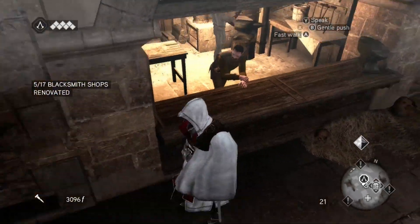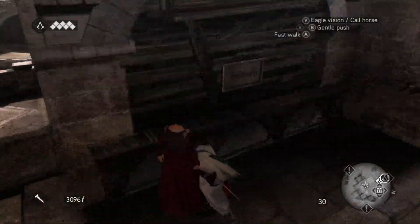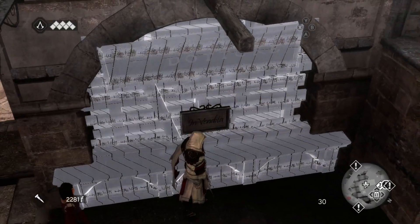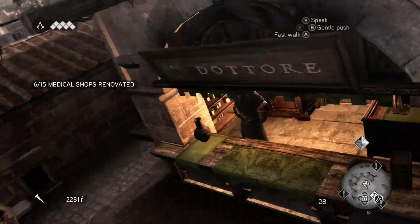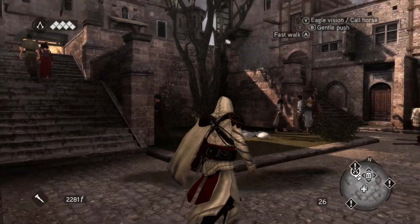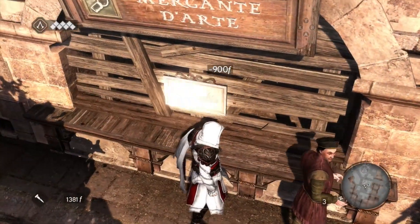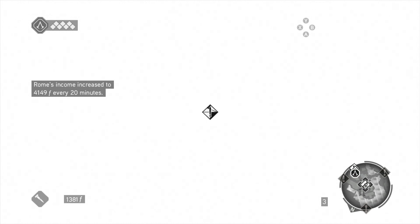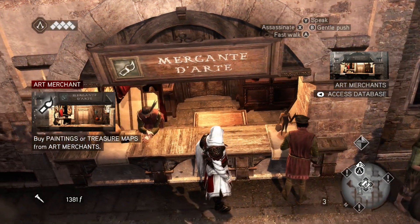Before we go further, let's upgrade the docks and the artists and then we'll start the mission. I'll see you guys in a minute. Here's the artists and then we have one more tailor's art shop. Hell yeah. And then tailor shops right across the street and we'll be done. Art merchants, let's read them up.